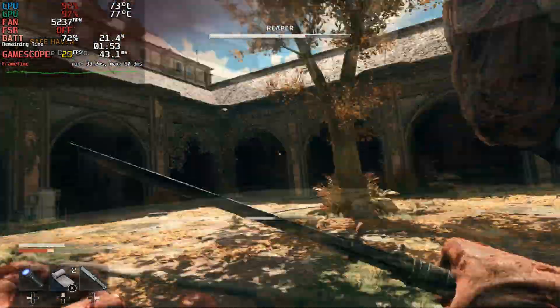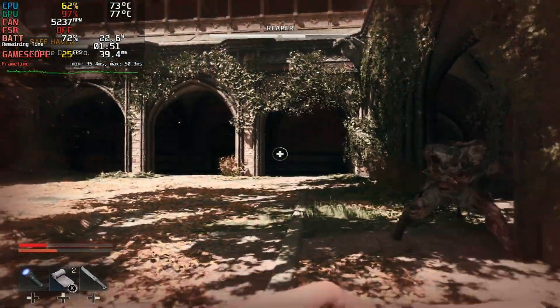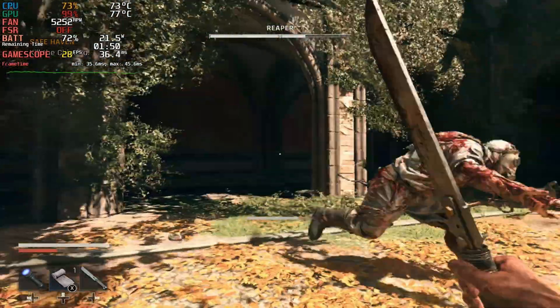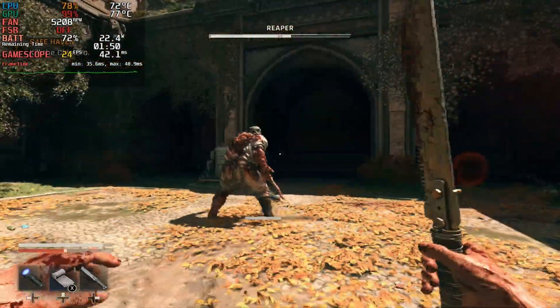Avoid FSR frame generation. If you want a bit more stability, just cap the FPS to 30 using the Steam Deck limiter. Even though the game can reach 40 FPS in some areas, capping to 30 gives a pretty good experience. Outside of that one combat where I dropped to 25, the game mostly stays around the 30 mark.